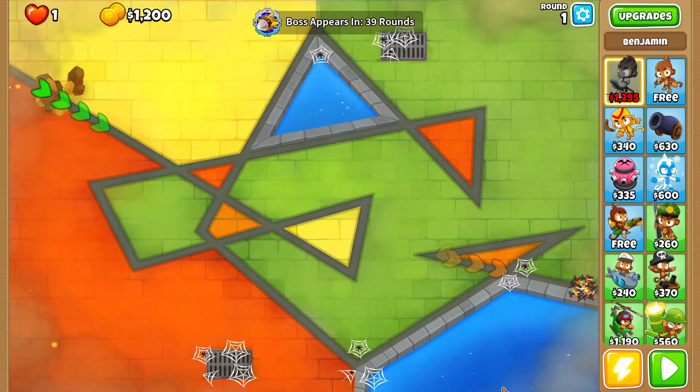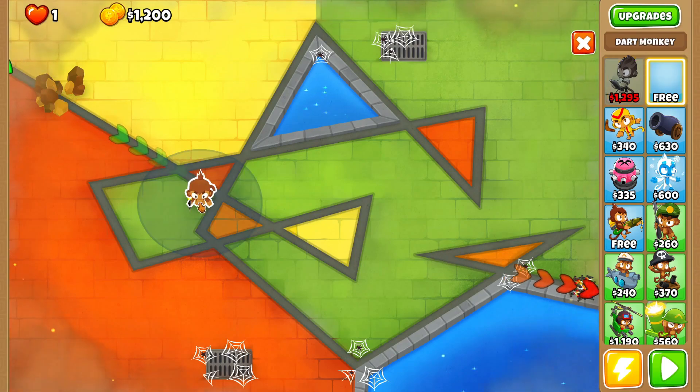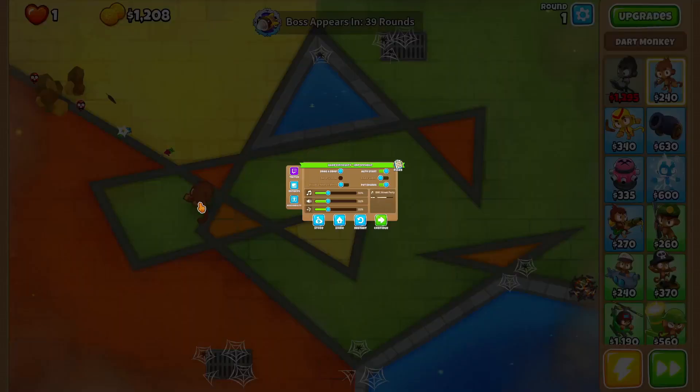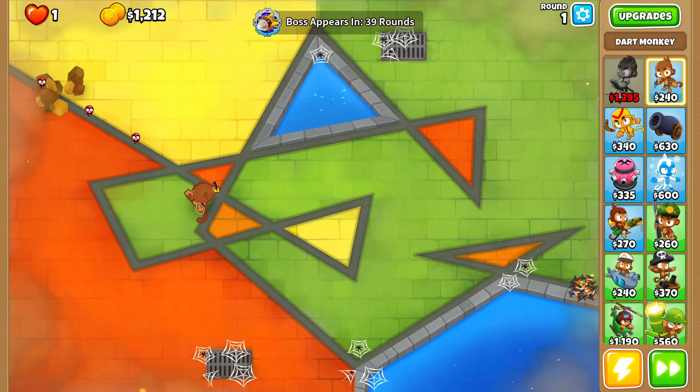Okay guys, so this week we got the Dread balloon and I will be using Benjamin. I got my free dart monkey because of course we got that monkey knowledge. We'll be saving up for Benjamin because I feel like that's the most logical thing to do at the start.